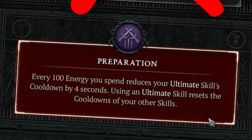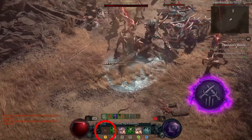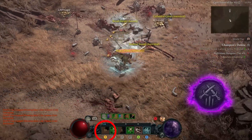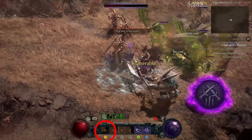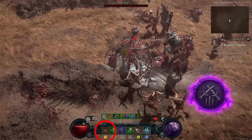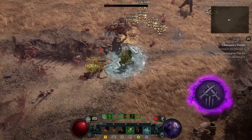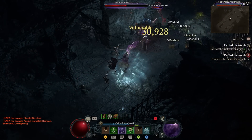Thanks to how rapid fire works we can run the Preparation specialization, which will make rain of arrows' cooldown go by much faster — definitely needed since it has around a 60 second cooldown without cooldown reduction. With Preparation and the ability to spam rapid fire as a self-sustaining ability, we proc Preparation a lot and thus have rain of arrows up relatively often. I'd say for every other group of mobs and elites. For packs where you don't have rain of arrows, rapid fire does a great job clearing them as well.